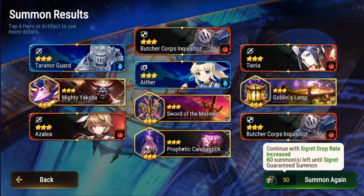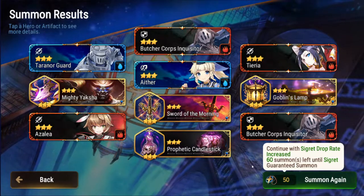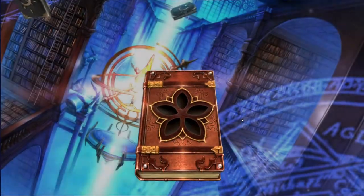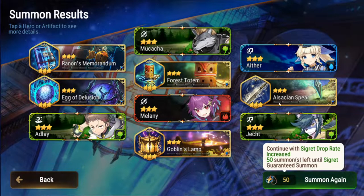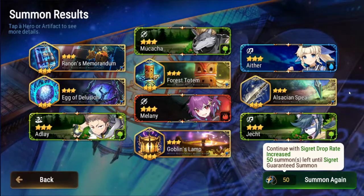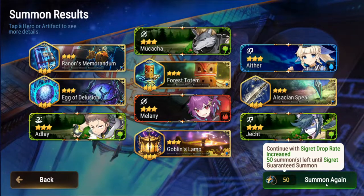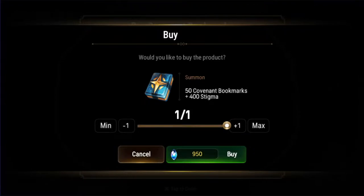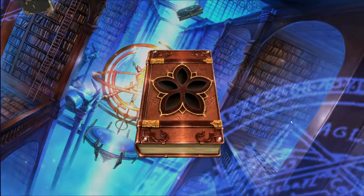The only good thing in the skystone pack is the Prophetic Candlestick, and I already have that maxed out — I think I might have two Prophetic Candlesticks maxed out. Getting the $100 skystone pack makes more sense because it's 80 pulls — 8 ten-pulls. For the first purchase you do it's 80 pulls. That would have made more sense, but I figured I'd get a four-to-five star ticket, and that's fun to watch get opened.